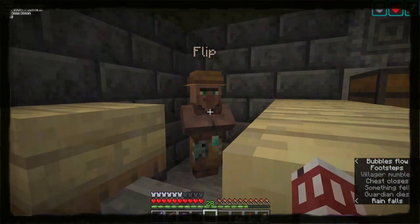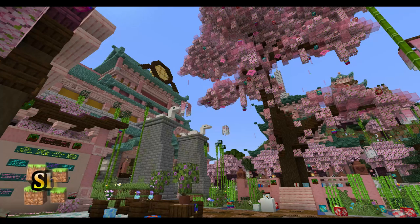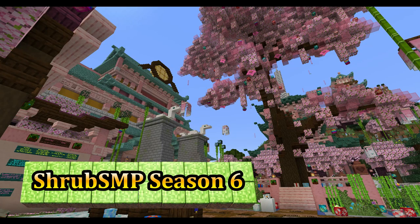Last episode, Flip wondered where we got all of our salmon, and you wonder where we got so much black dye. Today we answer them both on Shrub SMP, Season 6, Episode 2.